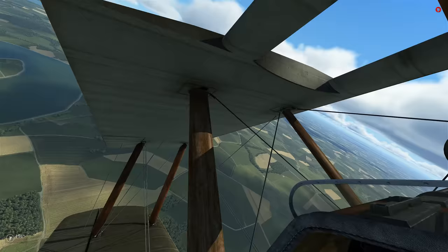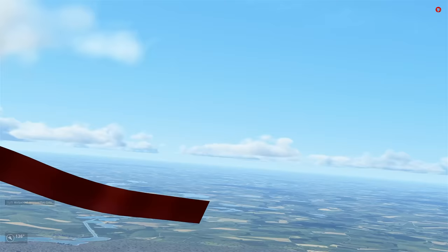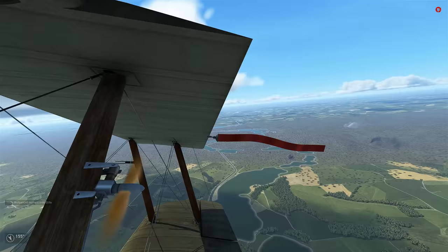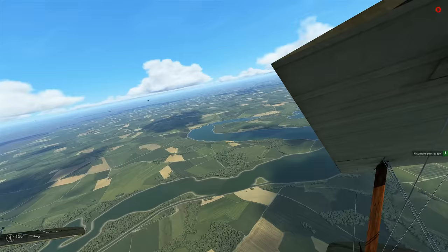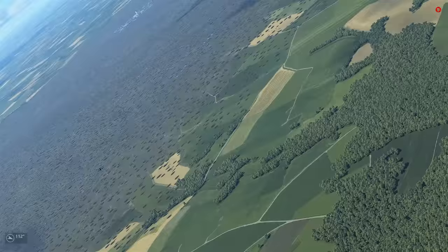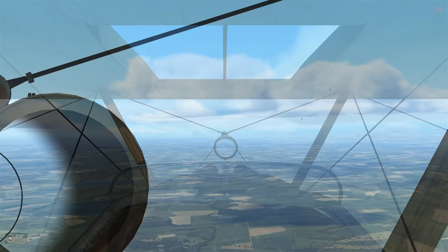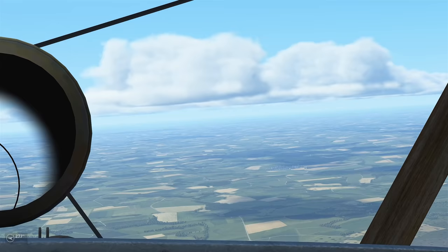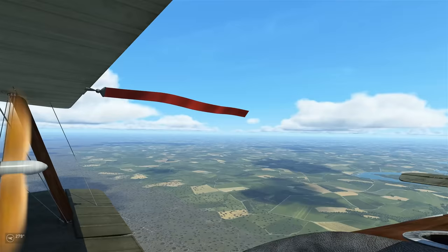Well, that was quite the engagement. Having no luck spotting the two-seaters, I'll continue to look for them. The Fokkers have been cleared out. My friends are forming up on my six — this is good. There's quite a bit of archie fire in the distance on our side of the lines, and it looks like a formation of five aircraft silhouetted by the cloud. I think those might be our two-seaters — the Fokkers distracted us and these guys were able to slip on by. There are currently only four of us; one of our friends must have gone down.